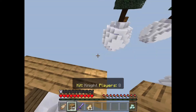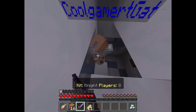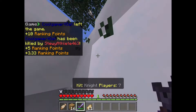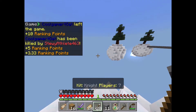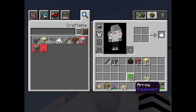For servers, it's slightly different because of lag and plugins. For the Hive, a Prot 1 Iron chestplate is better than a Diamond chestplate, but wearing the full set of either, Diamond is better — on the Hive you can survive 16 hits by swapping your Diamond chestplate for a Prot 1 Iron chestplate, compared to only 10 hits when wearing full Iron.